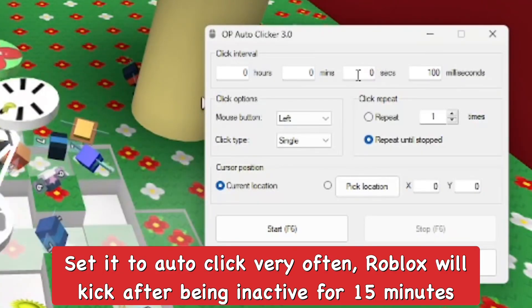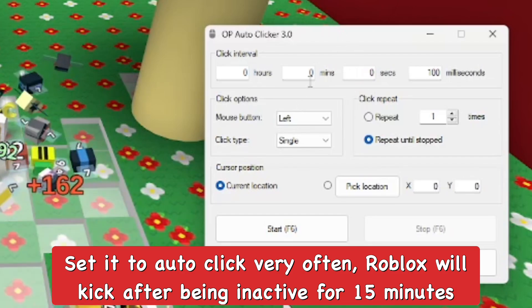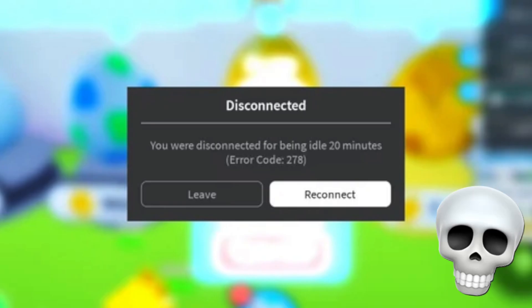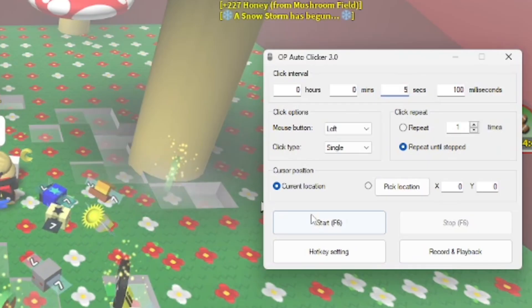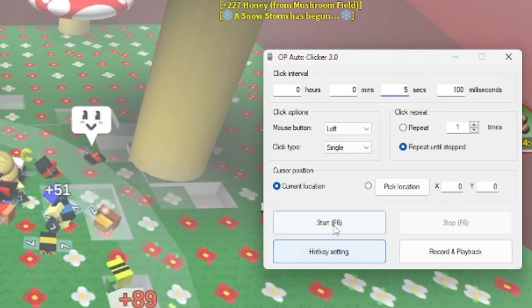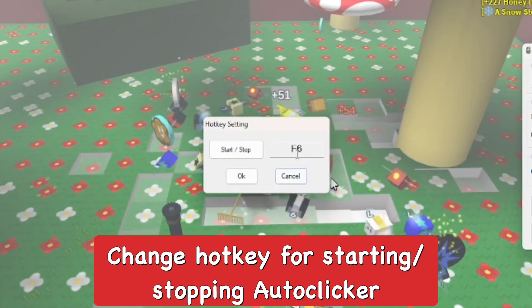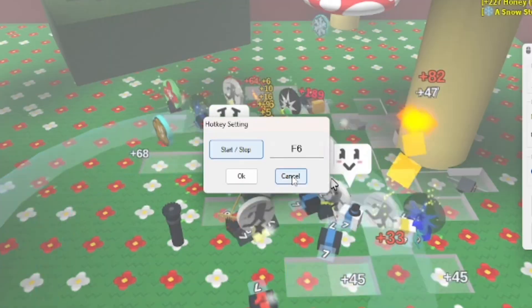You want to make sure you're only setting it to seconds or minutes — you can go up to hours, but keep in mind you only have about 15 minutes before the game disconnects you for being inactive. I'm going to set it to every few seconds because in Beast Form Simulator I want to click really fast and collect a bunch of pollen. You can also change the hotkey to any key you want; I'm going to leave mine at F6.